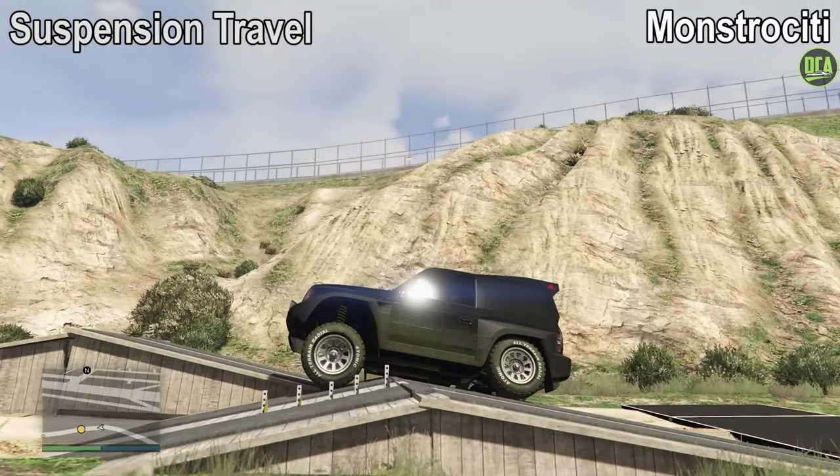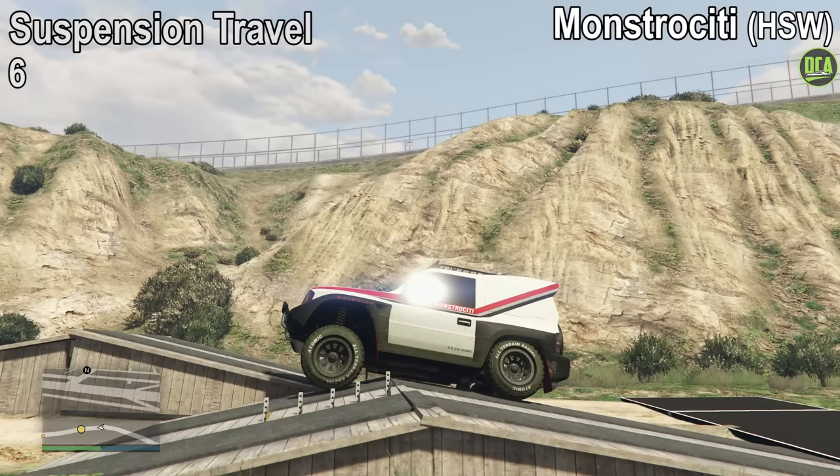Suspension travel is very surprising. According to the markers, it gets a 6 out of 10, which is above average. Remember that this obstacle mainly tests how much the suspension expands over its stock ride height, and this one has a pretty substantial travel. The HSW variant scores the same, 6 out of 10.